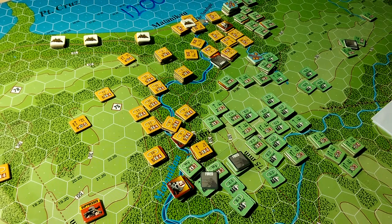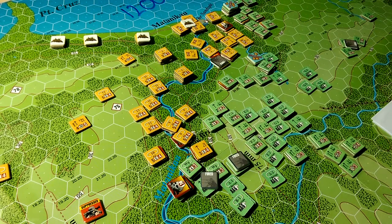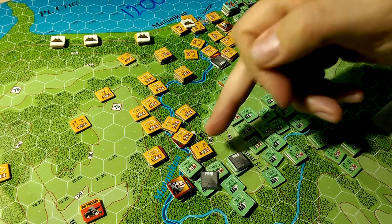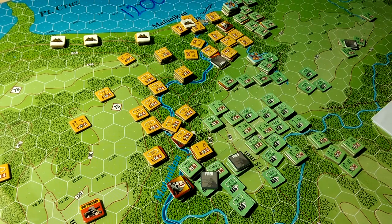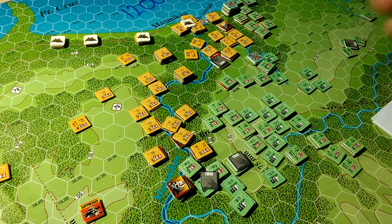I was trying to knock a step off so that the unit that was here, when it moved in and close assaulted, would have to fight less guys. That stuff happens. So I roll into this hex, and because this unit was suppressed at the time, the assaulter gets to fire first. We roll for the attack and roll another very low number.